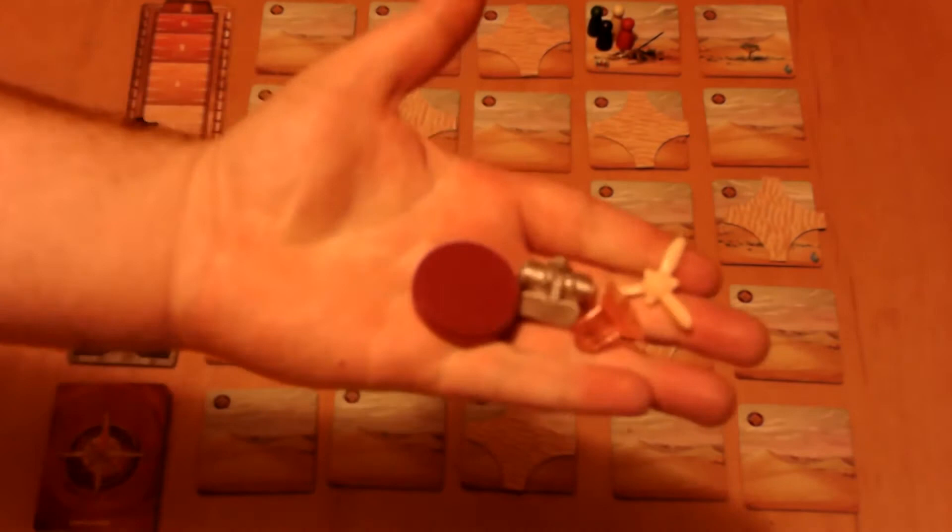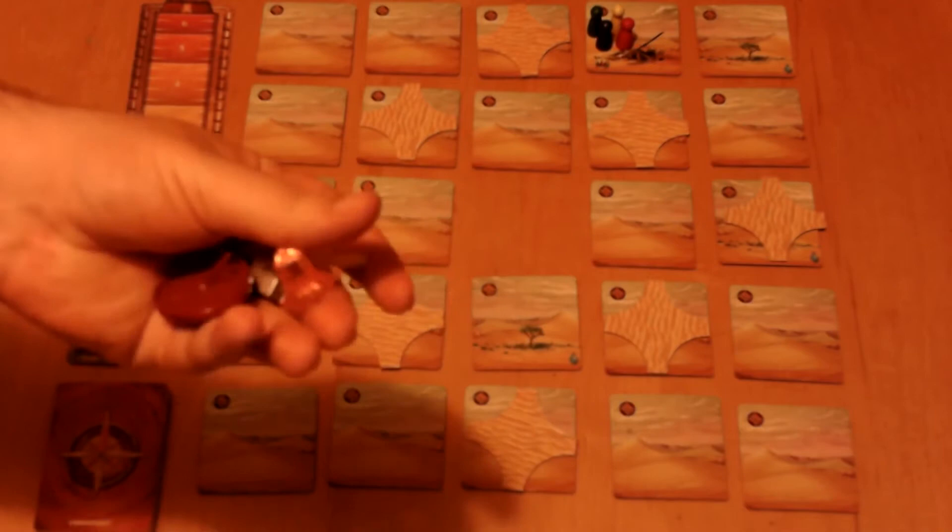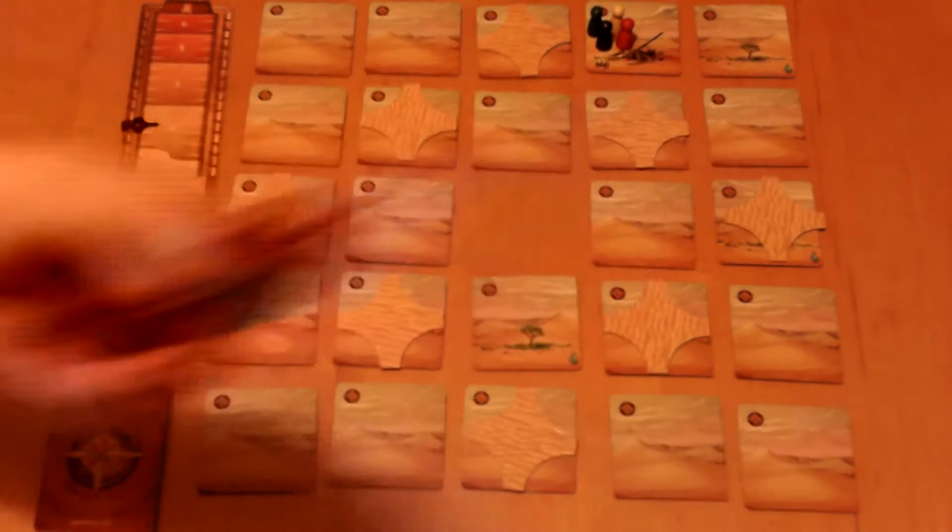The ship comes with four separate pieces — these are the parts you're trying to collect: the compass, the propeller, the sundial thing, and the engine. For now, set these all aside and make sure they're not on the ship. They will be important later.